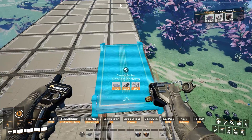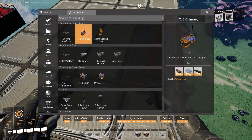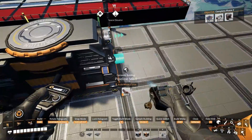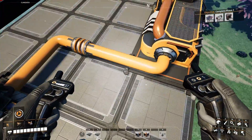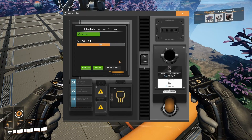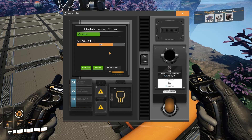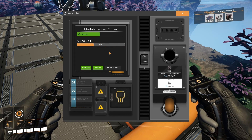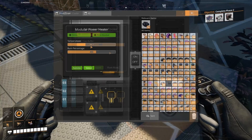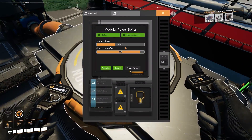Now we are producing CO2, which comes out from the front of the heater. To get rid of it, place down the cooling platform and on it place a CO2 chimney. This chimney has a capacity of 150 cubic meters per minute, however a single coal heater only produces 30 cubic meters per minute. So it will turn on and off rather than running continuously, which is what we want so the system doesn't back up.